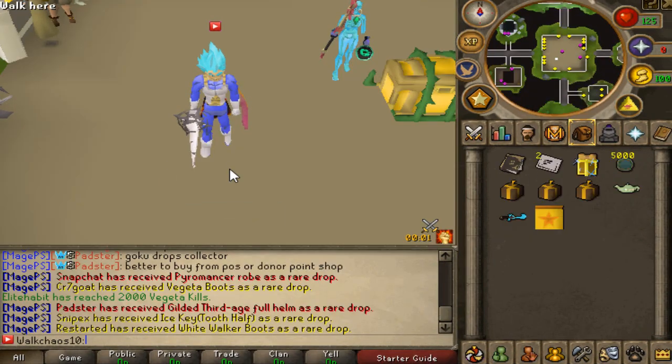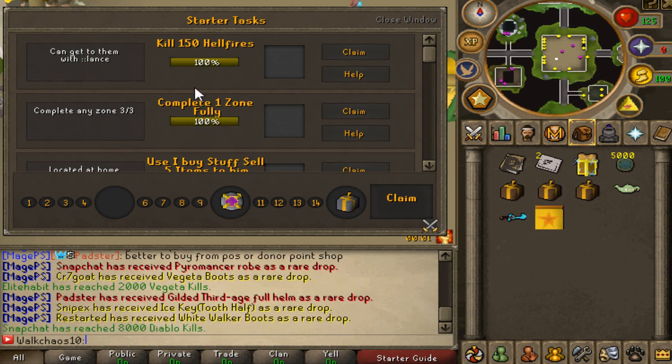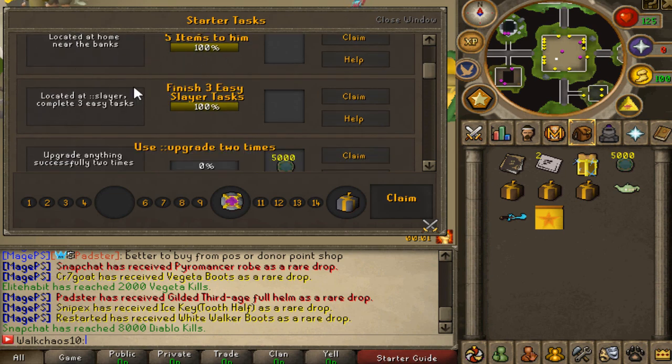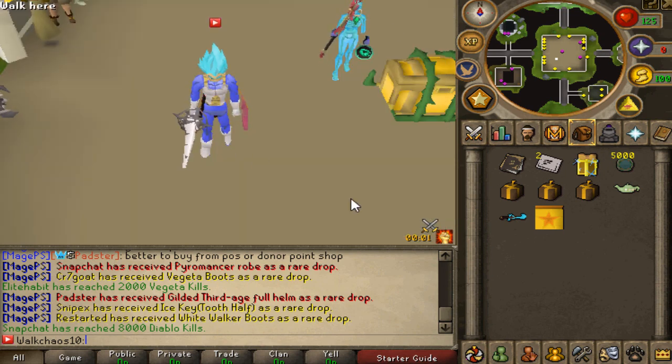The next thing you guys want to be checking out is typing 'column starter.' Type that in and this beautiful interface will pop up, and you guys can see a bunch of different rewards you'll be able to complete. Column Land is actually a very nice area you guys can go to right off the bat and start farming. Then we have zone completions and so much more — check these out, this is very, very amazing.